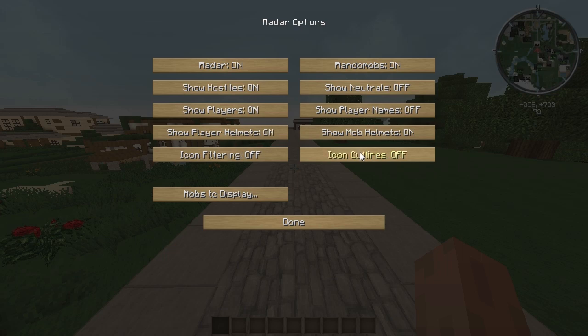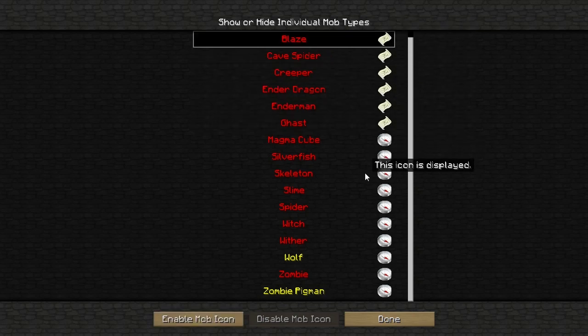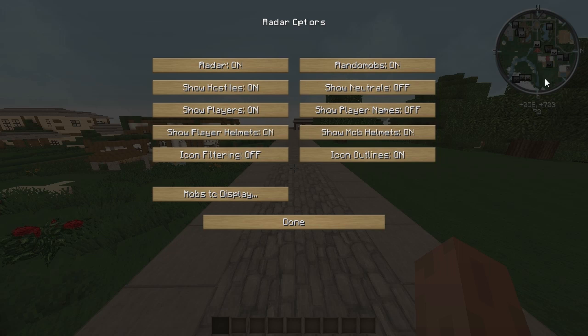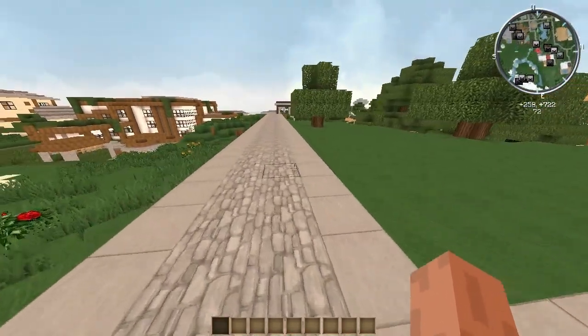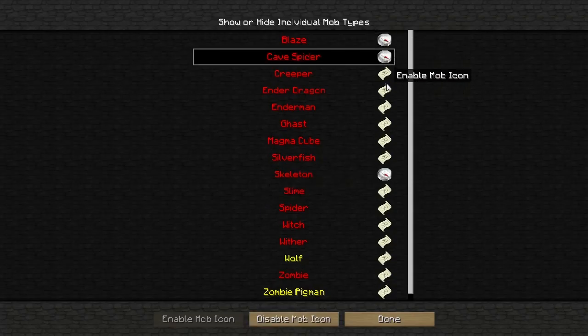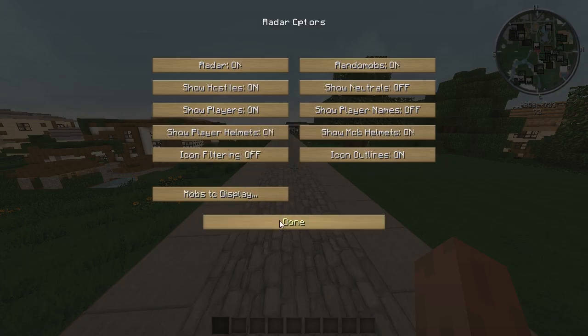Icon Outlines gives the mob icons a black border — you can turn that on or off. You can also click on Mobs to Display and choose which mob types you want shown. For example, if I turn off everything except skeletons and click Done, it will only show skeletons on the map. As you can see, one of those skeletons has a leather helmet on. Let's turn all the mobs back on.